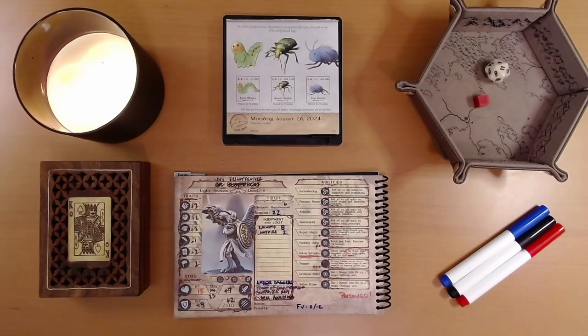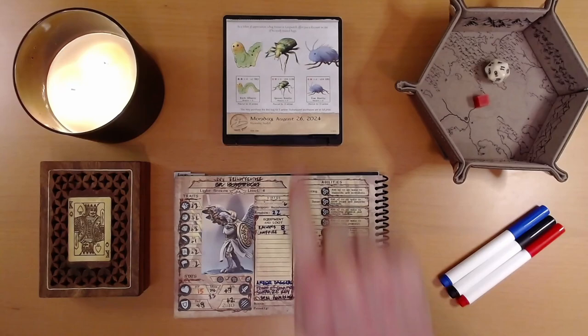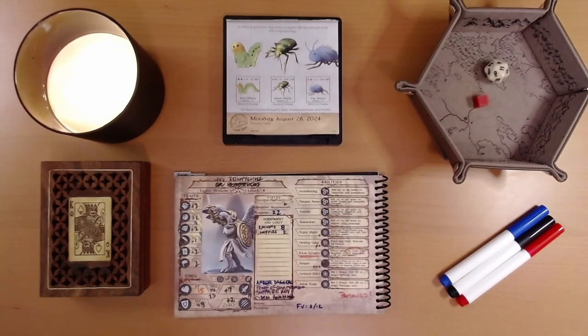Happy August 27th, everyone. I'm Liam, and we are playing the 2024 Quest Calendar, the Leaf Riders of Renwood. Yesterday, a new pet joined the party — Lily, the green beetle.